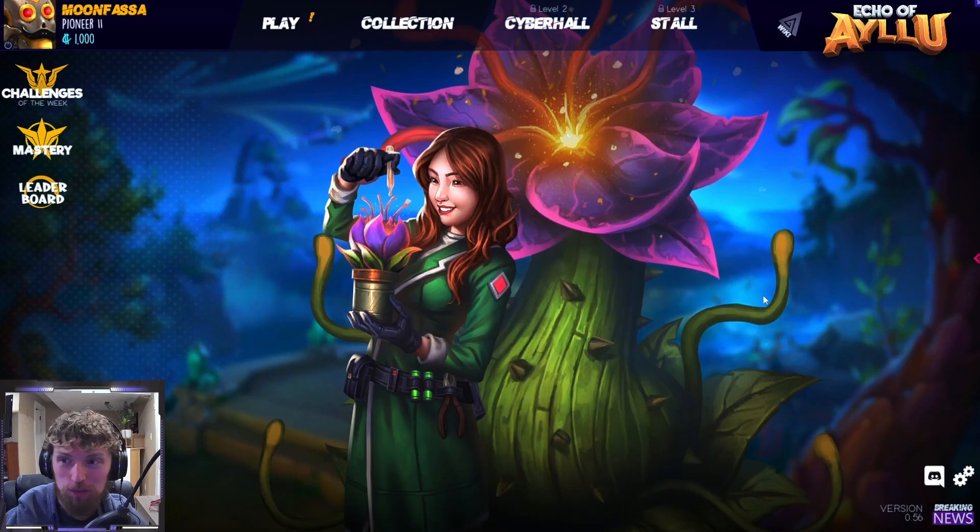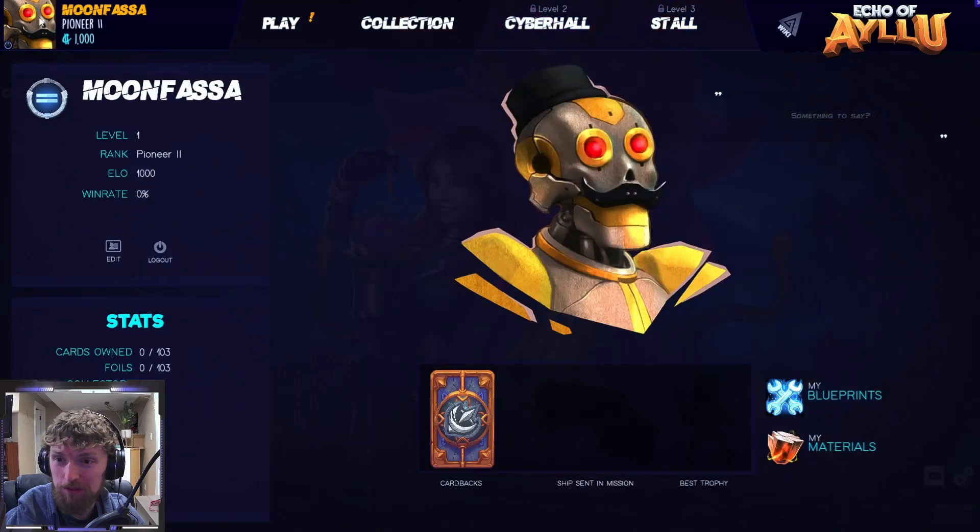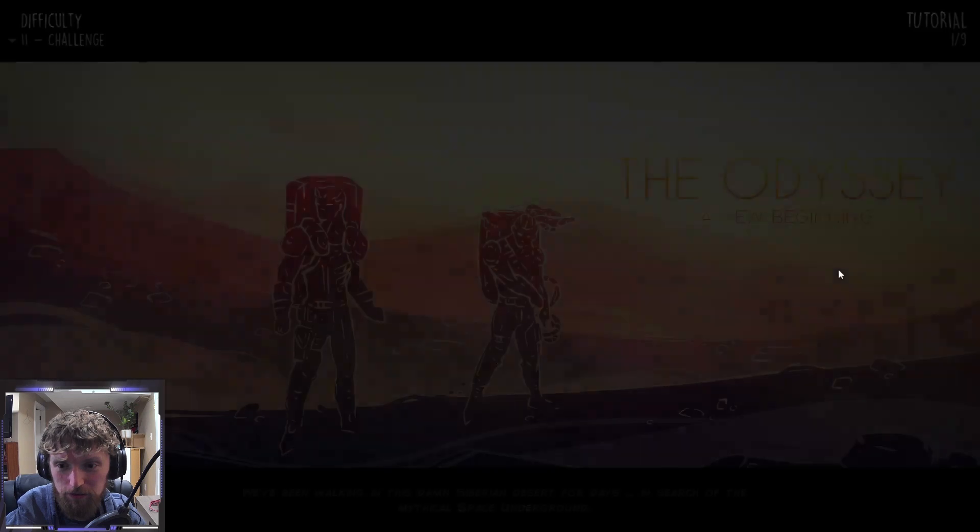Hello everyone! Today we're playing a game called Echo of Elu. I don't know a lot about this game to be honest. We're gonna experience it together. All I really know is that the resource in this game is kind of like a power buff that you can give each turn. So we're gonna check it out together. I just made my character - they have a ton of avatars to pick from and I got the robot with a mustache and a top hat. It's absolutely beautiful.